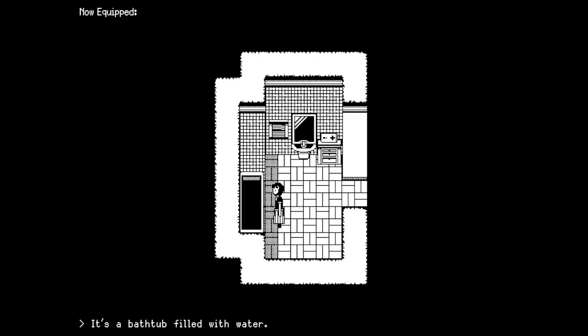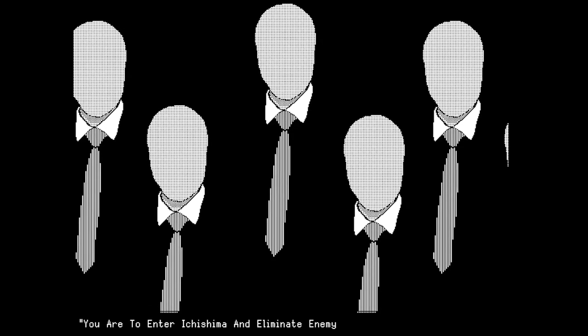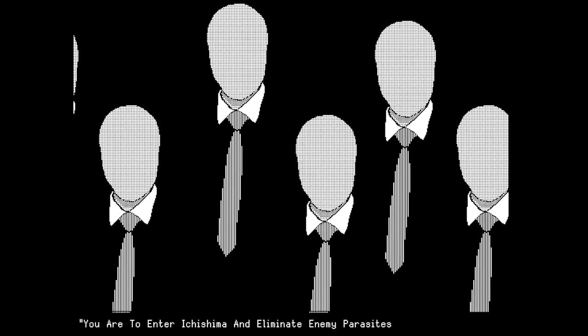Parasite Cycle is a one-bit adventure game by Cuddlefresh, where you play as a parasite. The opening of the demo describes your role: a parasite is what you are, what you have been, what you will be. You're dreaming of a beach when the image of a girl begins to come into focus, interrupted by a group of faceless individuals called the Shareholders. They inform you that you have been chosen to enter the town of Ichishima to eliminate enemy parasites, and even supply a body for you to control.